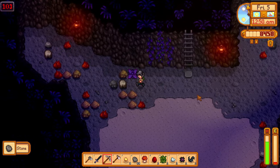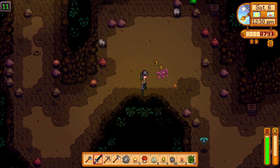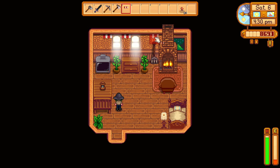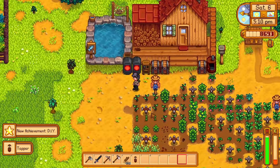I spent the rest of the day in the mines, collecting some ore and working on my combat skill. I went back the next day, working on my combat skill, before going to town and collecting more moss. I rearranged my room with some of the posters I got from the museum as reward. And I also crafted my first tapper, which I put on one of the trees on my farm.